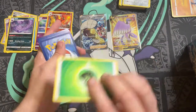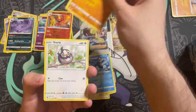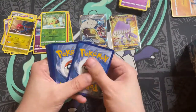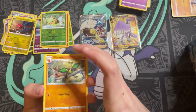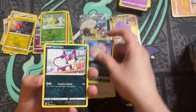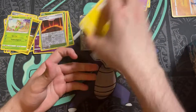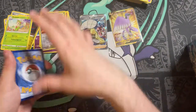Pack nine: we have a Grass Energy, Double Turbo Energy, Probopass, Prinplup, Rowlet, Starling, Spiritomb, Purrloin, a reverse holo Turtwig, and a Dragonite. Pack ten: we have the V-Star marker card again. We have Vibrava, Tropius, Claydol, Starly, Spiritomb, Purrloin, Shinx, a reversal, and Magma Basin — then a Breloom non-holo.